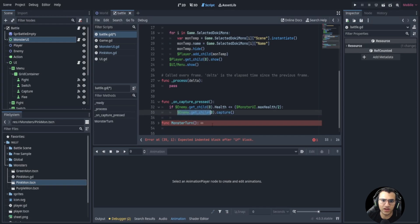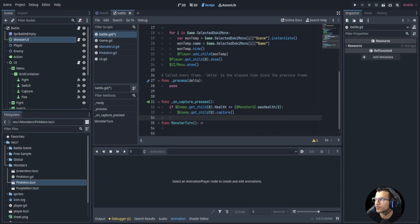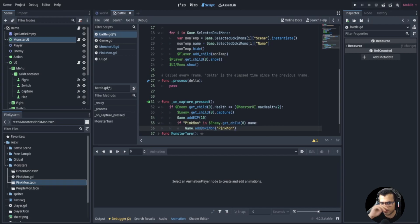Now we just say capture, get the enemy, and call capture. That's pretty simple. We also add some XP to our Dokimons. Then at this point we want to save or add our Dokimon. There are a lot of good ways to do this, but I'm going to do the less efficient way and say if the pink mon is the enemy name, then we're going to add pink mon.